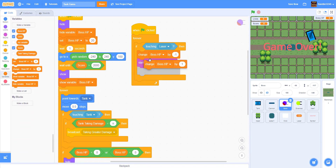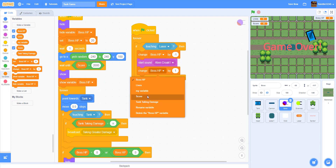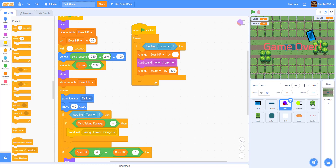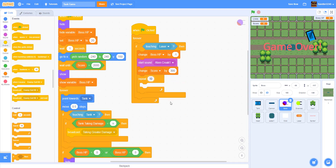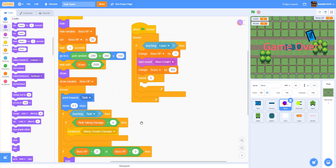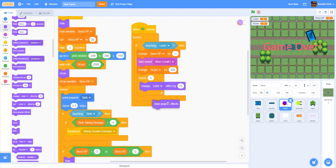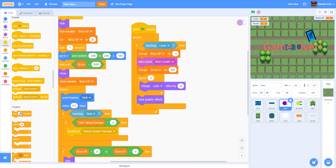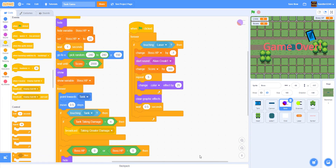We also start the sound 'alien creak 1', change the score by 300 every time you hit the boss, then repeat five times: change the color effect by 25, then clear graphic effects. After that we wait 0.5 seconds before continuing, so there's a slight delay before the sequence ends.